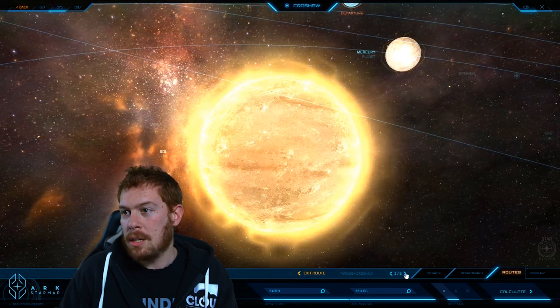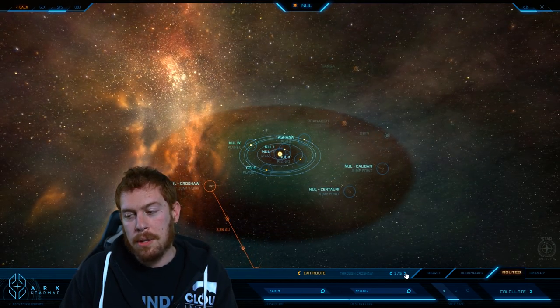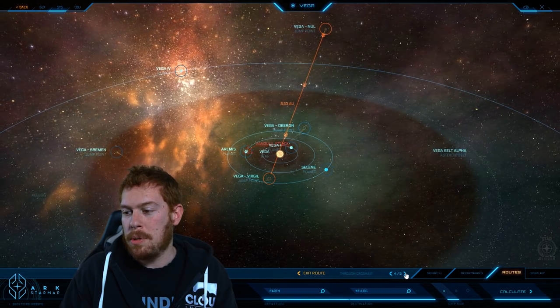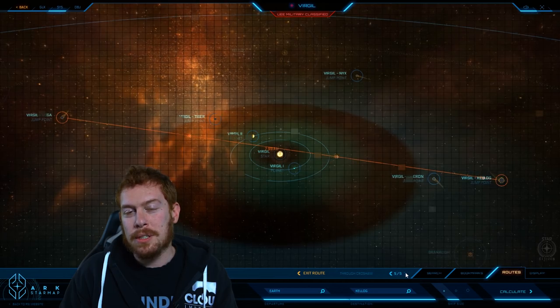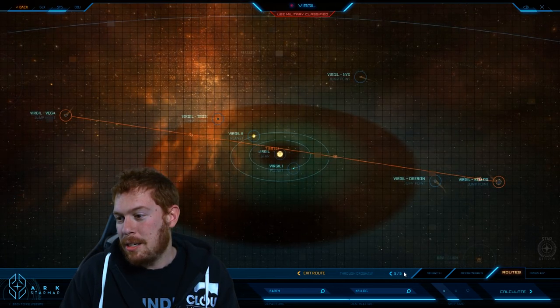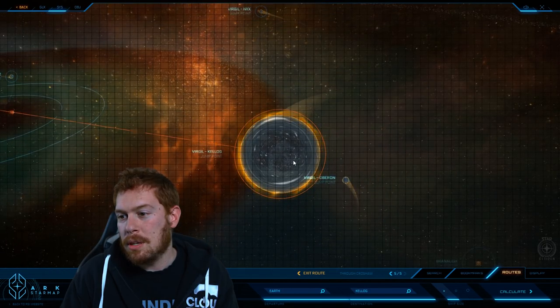View that route. So we're exiting out of Sol. I'm going to hop on through Crowshell, zip on through Null, cross through Vega — oh, those poor people. End up in Virgil, which is a military classified system. I'm starting to rethink taking the shortest route. And then from there, we're going to jump on through to the Kellogg journey.